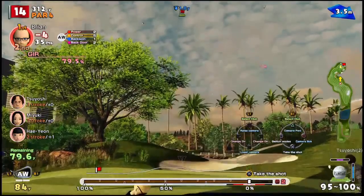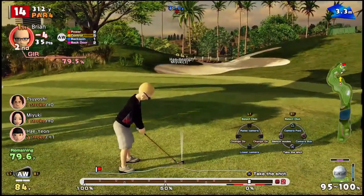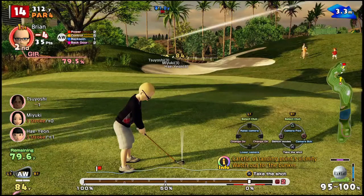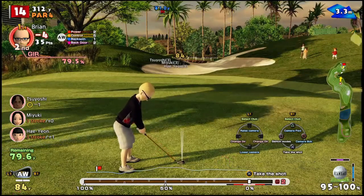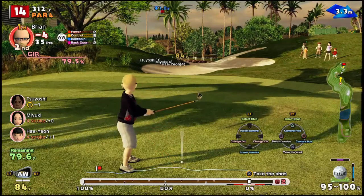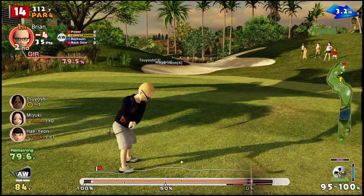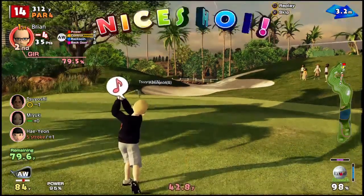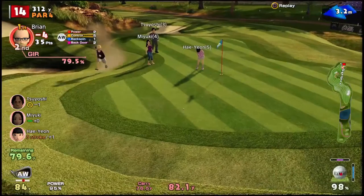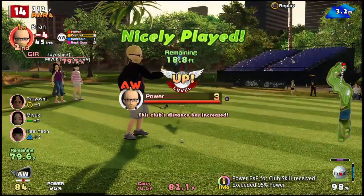This tree could be a problem. So here's what I'm going to do: I'm going to aim a little bit to the right, but I'm going to put some side spin on the ball so that it comes back in to the left. Now there's a trap next to the green, so this could totally backfire. But we're going to play around the tree. Let's see if it worked — see how the shot is curving back toward the green? That worked out really well. I put some side spin on that one.